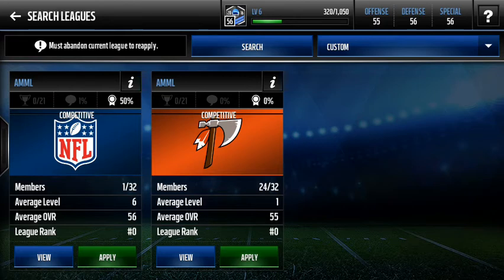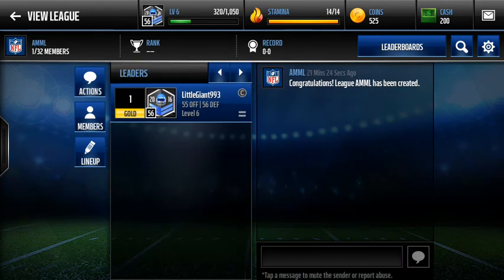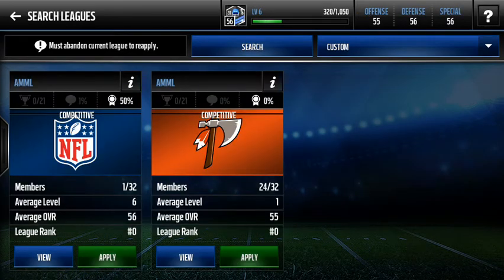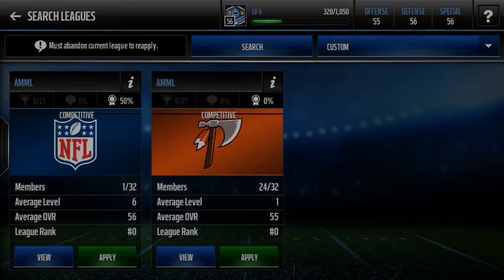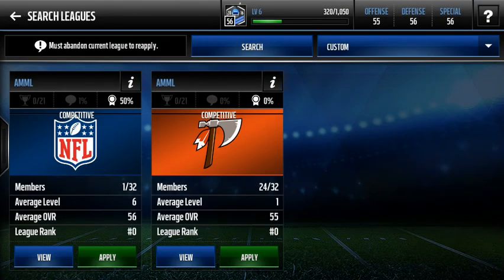You only click the one with the NFL logo, and if you want to, you can view it to make sure it's me. Then you just click apply. I can't apply because I'm the owner of it, but if you guys want to join it, feel free to.